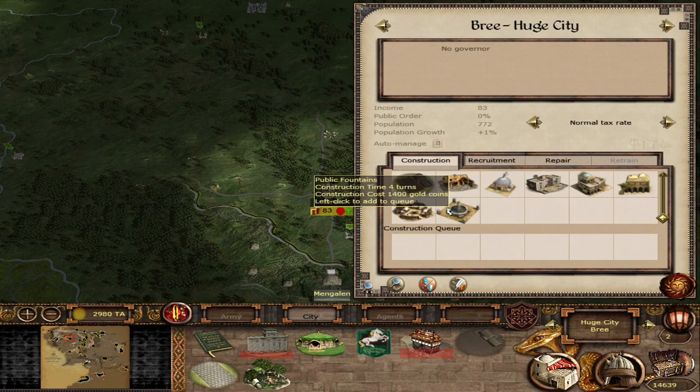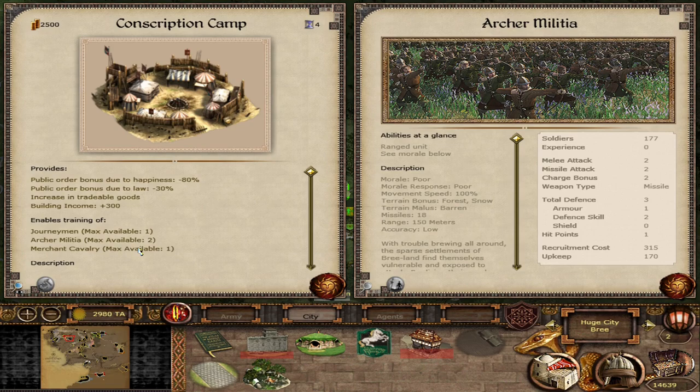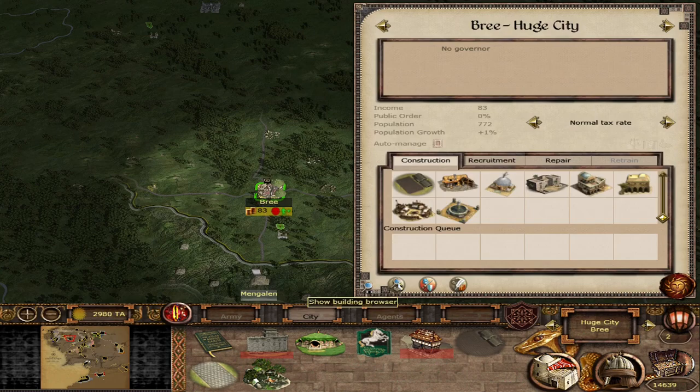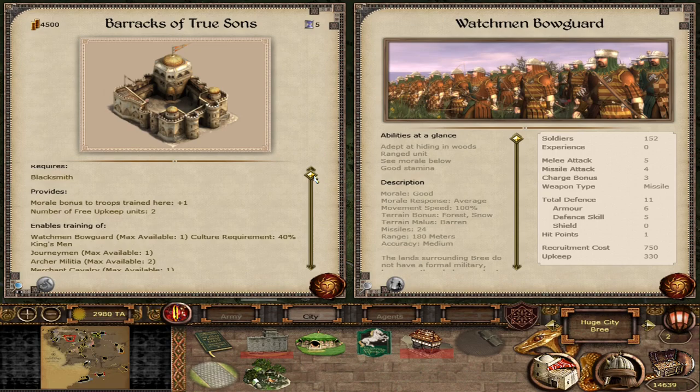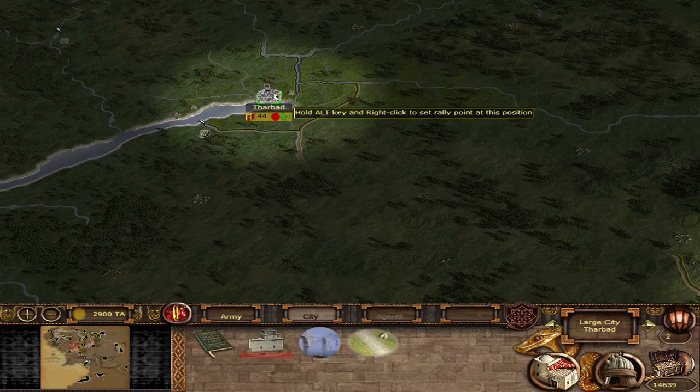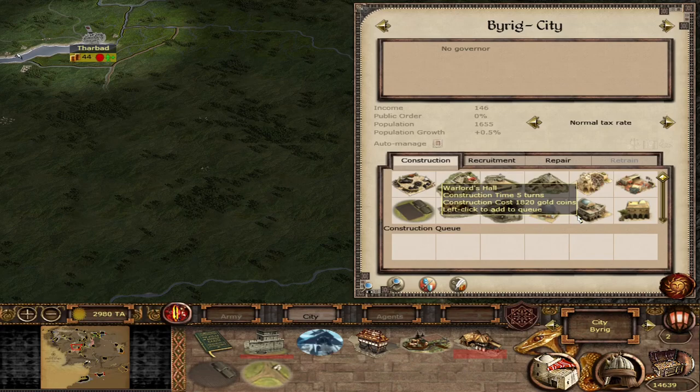Next, the Men of Bree. Going into Eriador, the conscription camp starts with Journeymen Archers, Militia, and Merchant Cavalry — so most settlements except Angmar do give some form of cavalry. The Merchant Cavalry are interesting in that they rely almost entirely on armor and shield with zero defensive skills, low morale — I'll get into them more in the Bree video. Upgrading unlocks the Watchman's Bowguard — an okay archer, better than your Rosadon Bowman but not as good as Beruthiel's Rangers.